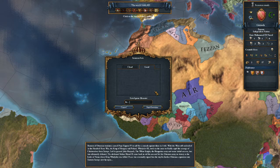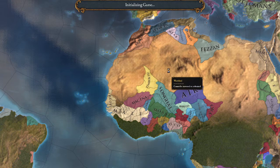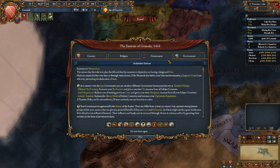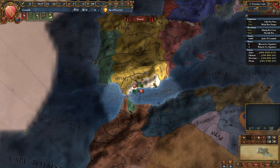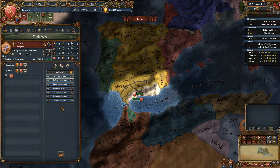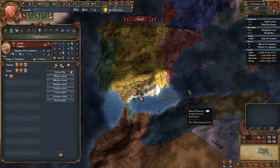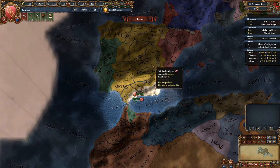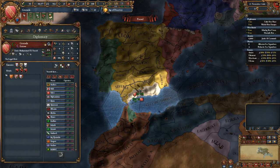This is a relatively difficult achievement and its difficulty stems from the beginning - you'll see why in just a moment. Our position is in the south of Spain. Our enemy is Castile; they hate us and they would like to kill us. The good part is they have a bad king and a bad heir, so let's hope this guy doesn't die.